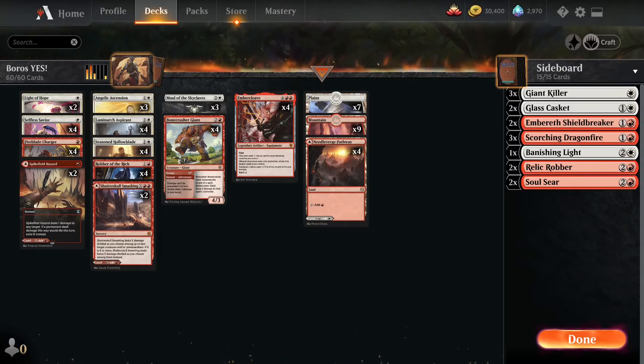The three damage early in the game is something that can be important to start whittling your opponents away, and then once you start strapping some stuff onto the dad, he can get pretty mean and get pretty big. The deck I'm rolling with is Boros — it's had a lot of iterations, started as Boros Warriors. I'm always rolling with four Seasoned Hollow Dads. It goes great with Maul of the Skyclaves, obviously great with Ember Cleave. I threw in some Selfless Saviors for protection, and it pairs well with Luminarch Aspirant too.